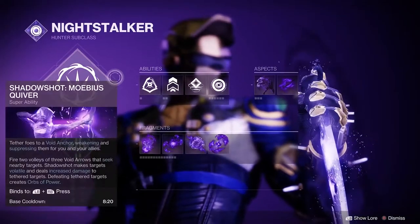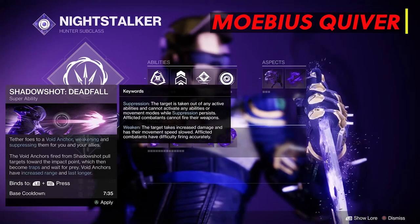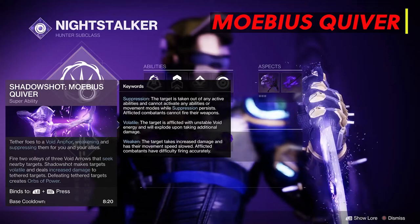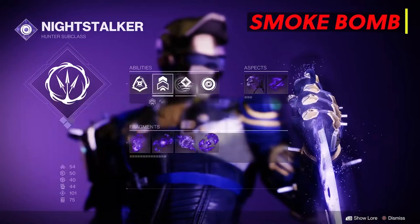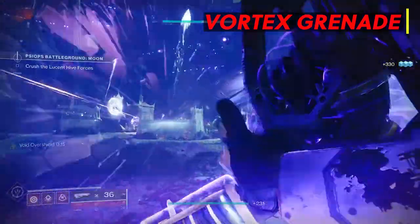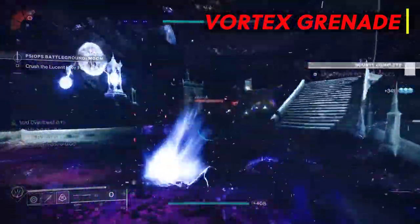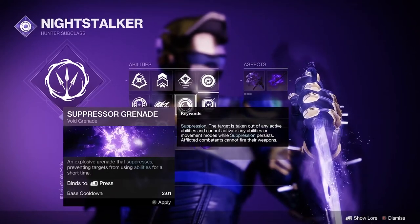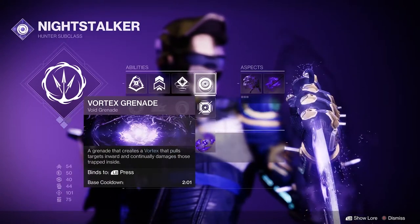For our super we are going with Shadowshot Mobius Quiver, but you can do Deadfall if that's more your thing. The reason I chose Mobius Quiver is because our exotic armor piece increases the damage of our super, which we'll get into later. We've also got Marksman Dodge which reloads our weapon, Smoke Bomb, and Vortex Grenade. Vortex Grenade is very useful because of its pooling mechanic, grouping enemies together for us to finish them and get super energy. Suppressing Grenade is great but with this build you risk suppressing yourself since we'll be up close to enemies, so Vortex Grenade is the better option.